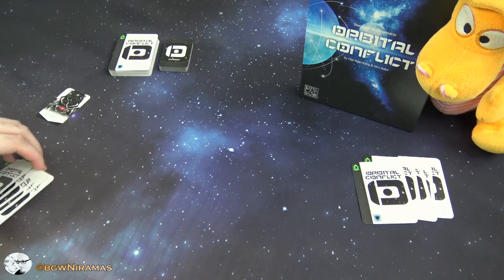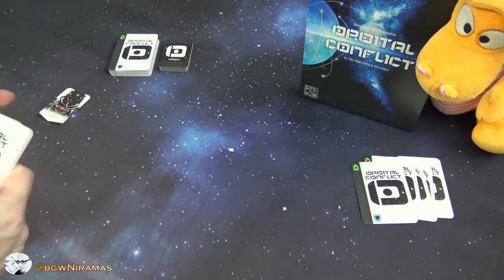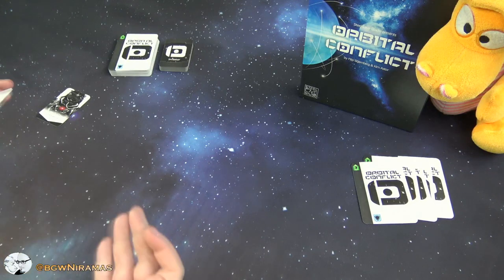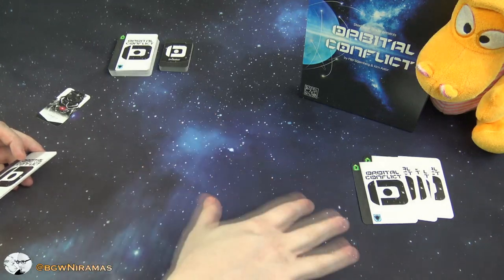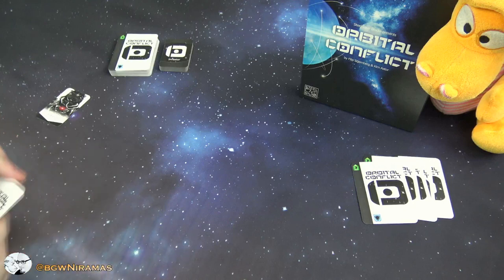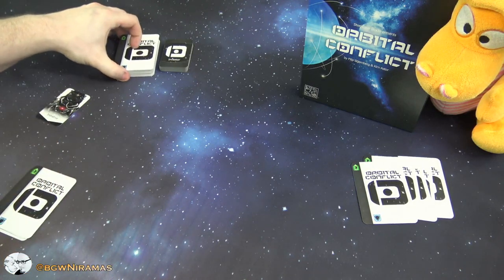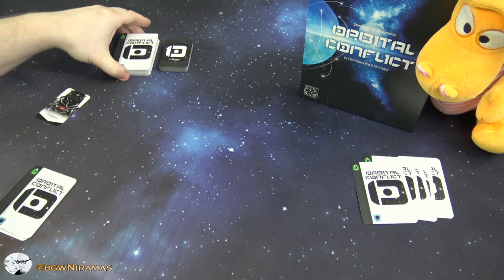So in Orbital Conflict we are both building up our space stations out here on the board using our cards. There's a lot of conflict — we are going to destroy each other's modules and expansions on the space stations — and the goal of the game is to reach the most points at the end. The game will end when this deck of cards runs out, and this game plays from two to four players, but in the two-player game you use half of the cards.